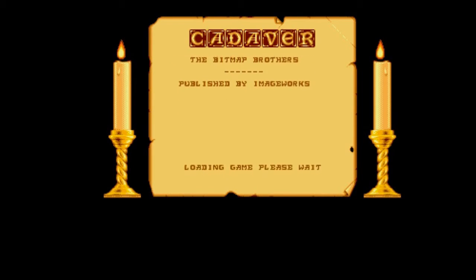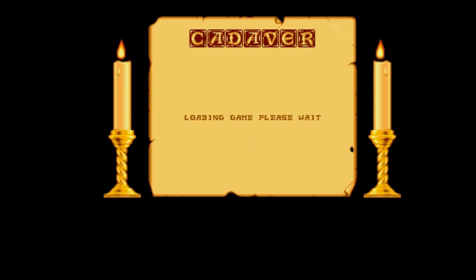Published by Image Works in 1990, it also came out on the Atari ST, MS-DOS, and the Acorn Archimedes. We'll be having a quick look at this one — it's not a game I played a great deal. It consists of two discs; the second disc is a level disc, and there was an expansion disc sold separately called The Payoff. It's an isometric arcade type game.